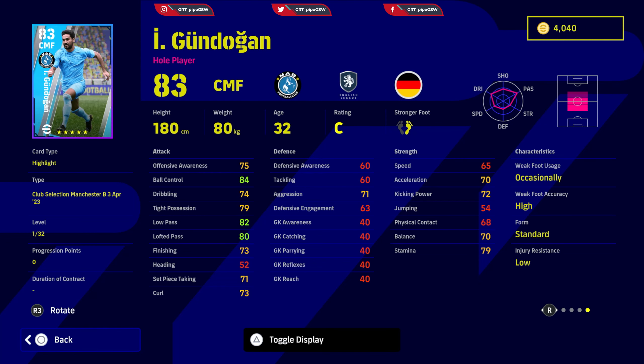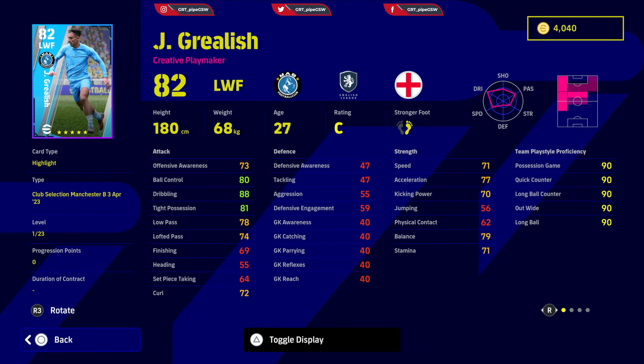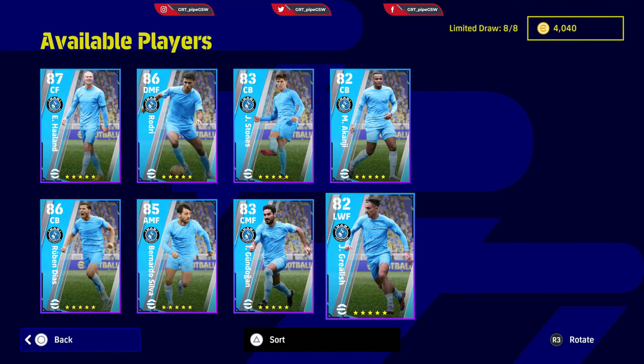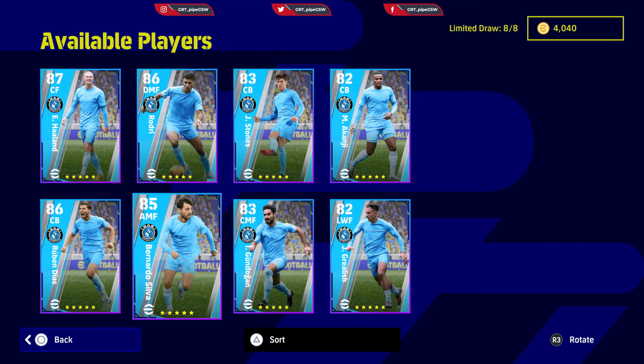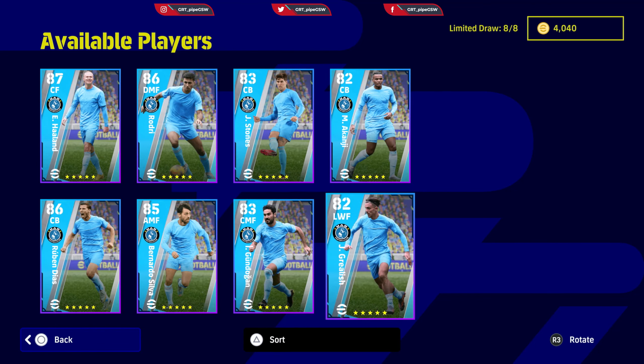Last is Jack Grealish. Dribbling, ball control, and ball possession are decent — needs to be 85 and above. Low pass needs to be around 82, finishing needs to be at least 75. Speed with Grealish needs to go until kicking power is almost 80, and acceleration until offensive awareness is 80. His traits: double touch, cut turn, long range curler, dipping shot, one touch pass, weighted pass, outside curl, gamesmanship, competency, and fighting spirit — standard form. Overall from this pack, the best players in order are: Haaland, Rodri, Ruben Dias, Gundogan, Bernardo Silva, Akanji, Stones, and Grealish.